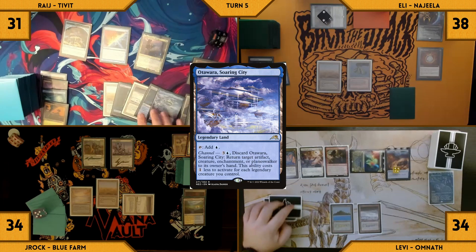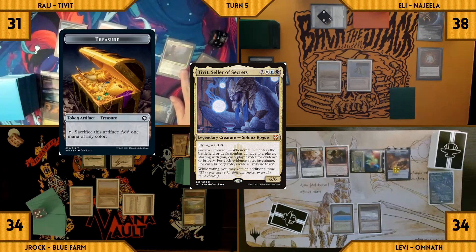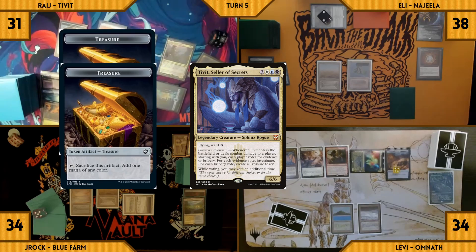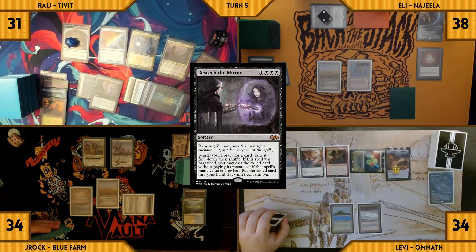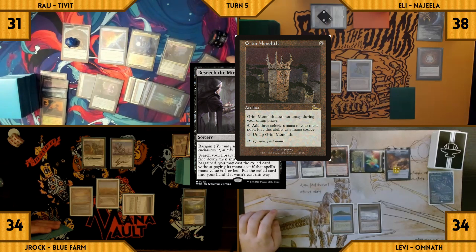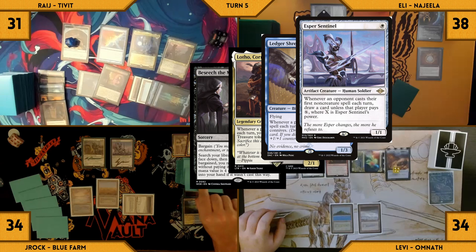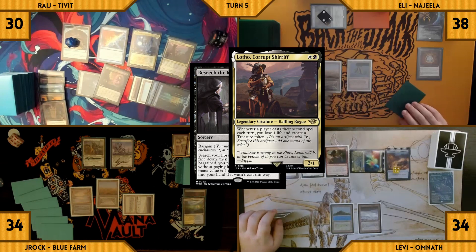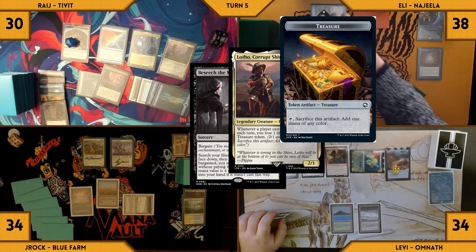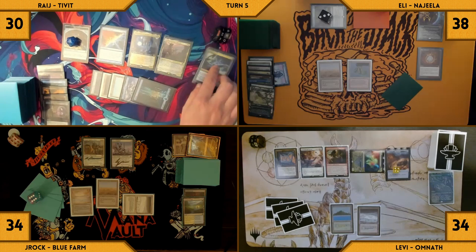Rage draws and plays Otawara as land. He recasts his Commander Tivit — it ETBs and Rage gives himself 2 treasures. The rest of the board, scared of clues that can work with Counterbalance, also give him treasures. He casts Beseech the Mirror, sacrificing his Grim Monolith to bargain the spell. Esper, Ledger, and Lotho all trigger — J-Rock draws from Esper, Eli connives an Elvish Spirit Guide giving Ledger Shredder an additional counter, and Rage loses a life and creates a treasure through Lotho. Rage tutors up a Time Sieve into exile. Archivist triggers and Levi gains a life and draws a card.